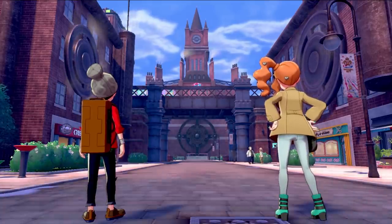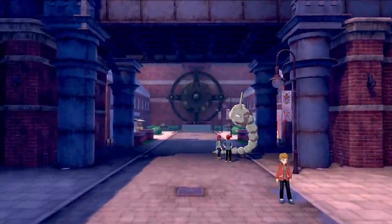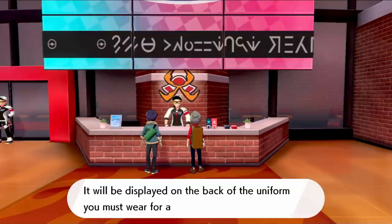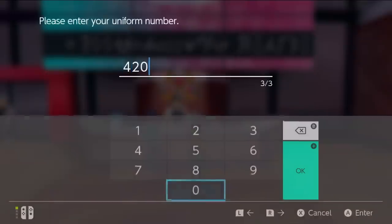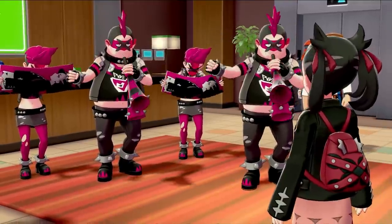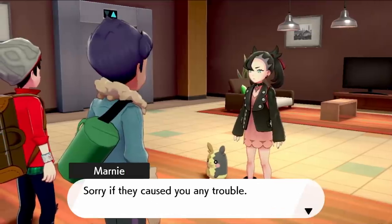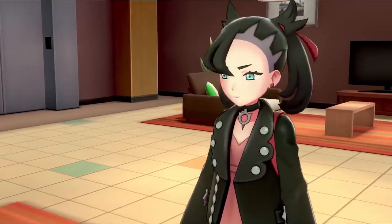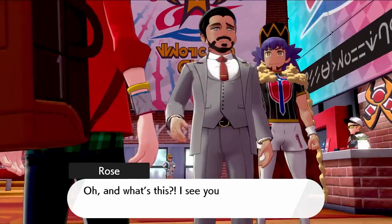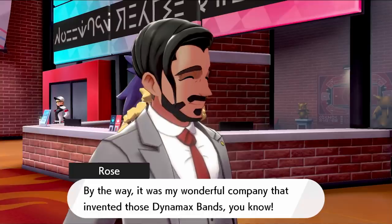Eventually we reach Motostoke, where we meet up with Sonia and she shows us the way to sign up for the Gym Challenge. After doing so we pick a funny number, and we meet up with a group of hooligans standing in a hotel lobby — yeah, I really don't like Team Yell. We also meet up with Marnie, who is basically your second rival, or should I say third rival. After a good night's sleep, we meet up with the director of the whole thing, Chairman Rose. Is it just me, or is he looking kinda sus?